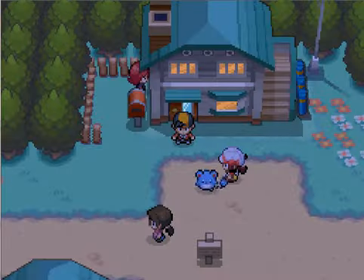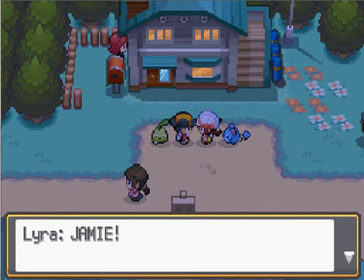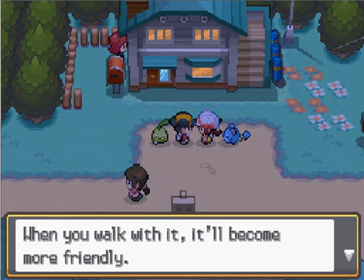Other rules of the Nuzlocke: for those who don't know, you must catch the first Pokemon you see in an area, and only that Pokemon. If it faints, that's it — you've got to wait until the next area. And the infamous permadeath rule: if one of my Pokemon faints, it's going in the death box — a horrible graveyard of Pokemon.